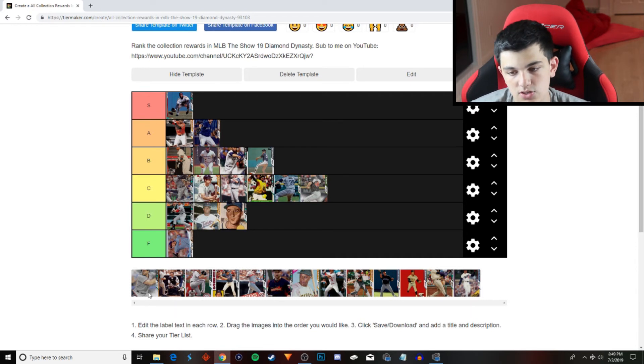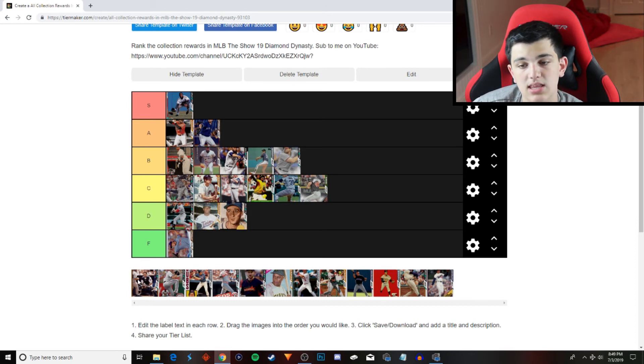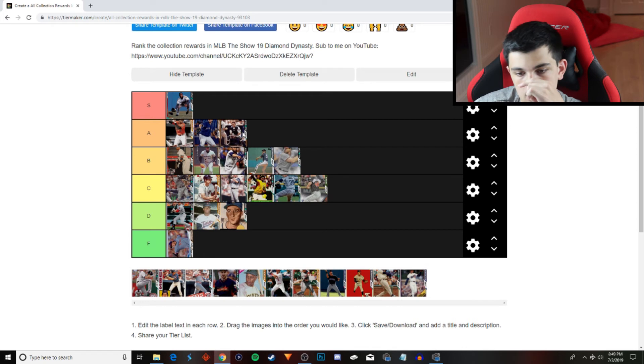Daniel Murphy, for the Nationals collection, is a really underrated card. He's going to go into the B tier. If he could field, he'd be A tier. Next is going to be Mike Piazza. I'm considering putting him into the S tier. The only reason I'm not going to put him into S tier is because his fielding isn't too great, so A tier. He's a really good hitter and he's the only catcher out of all the collections, I think.